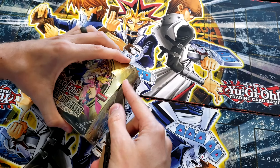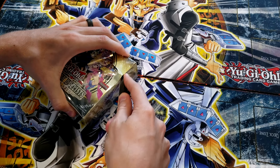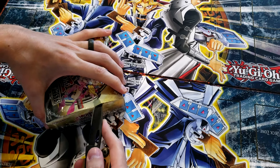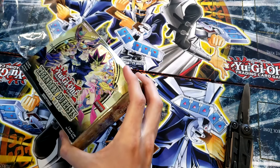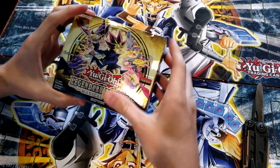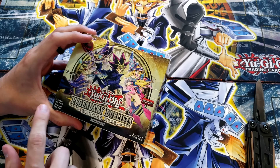I'm actually going to open pretty much just half of this booster box. Wow, for a sharp knife that didn't cut anything — go Konami on there, that is like industrial strength. There we go, cut resistant. So I'm actually going to only open up half of this booster box. Rebecca is going to open up the other half. We're going to see what each of us get. Compared to the Toon Chaos booster boxes, this actually has 36 packs instead of 24, and five cards per pack.